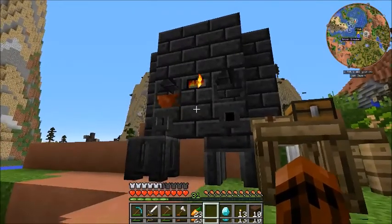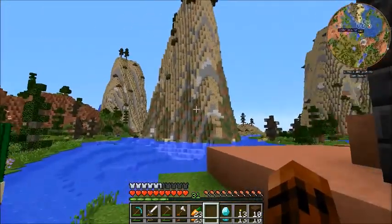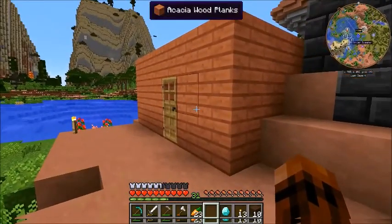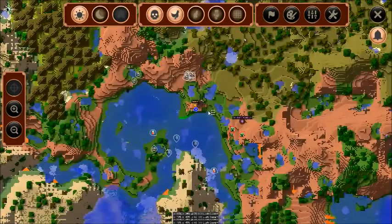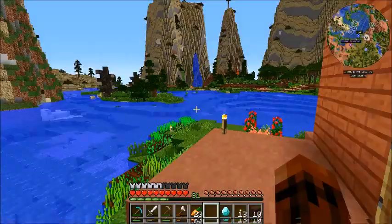Hello everybody, and welcome to a special off-the-stream dinosaur video. As you can see we still have our ugly orange house, but I've done a little bit. I checked the map while I was caving, I found a spider spawner underground, so we're gonna check that out at the end of this video.